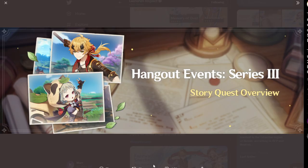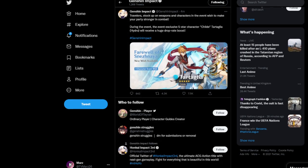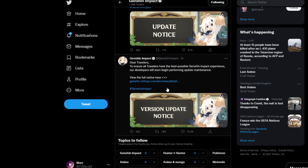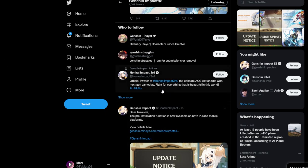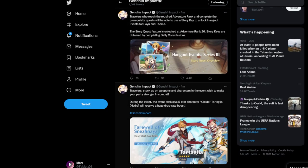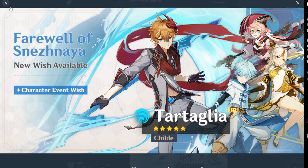For those of you who don't know, you can now pre-download the update before it goes live. As for summoning — in my opinion, Tartaglia or Child is super good, a really amazing character. I think he's worth the summon.